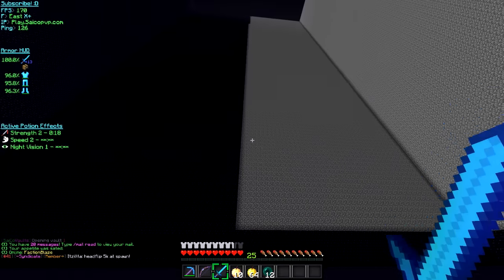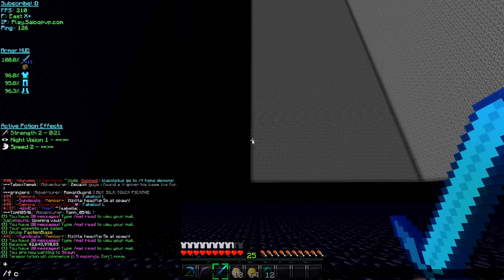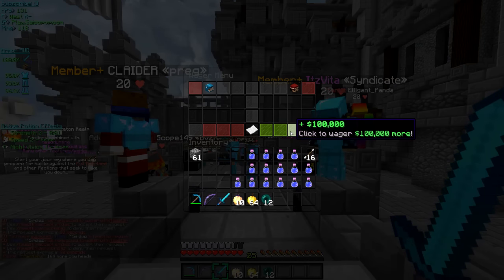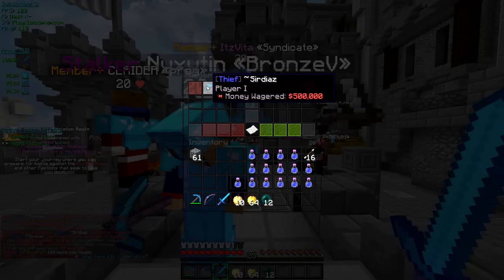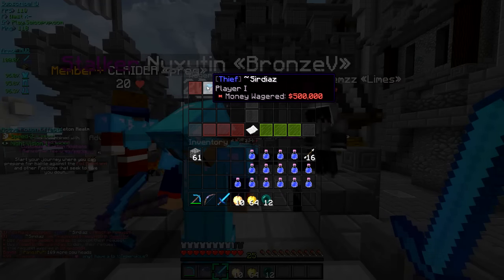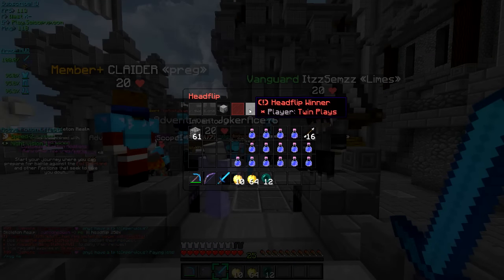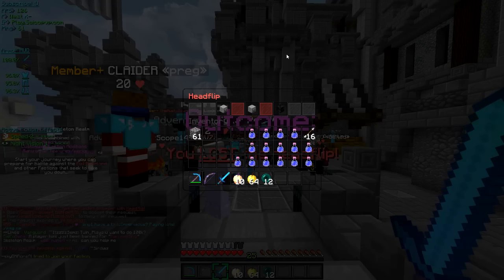Okay I finished building. Now I'm going to go to spawn and we're going to head flip for 500k. I got 500k in, he's got 500k. Is he going to accept? All right he's accepting. Twin luck, twin luck, twin luck — I'm going to dab. And I lost. Okay, never doing a dab again. That's bad. We're going 1 mil in, that's all we're going to do — head flipping 1 mil.